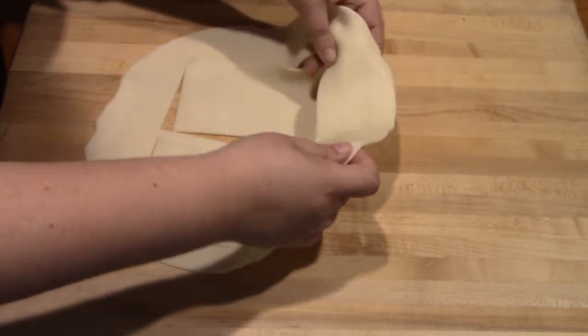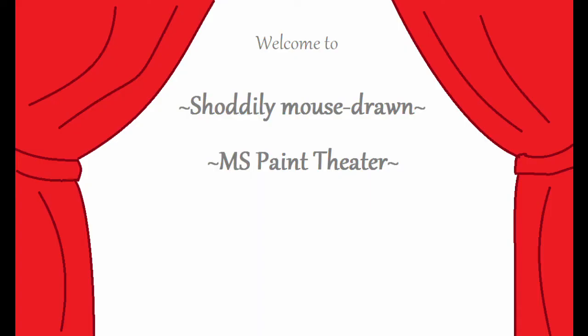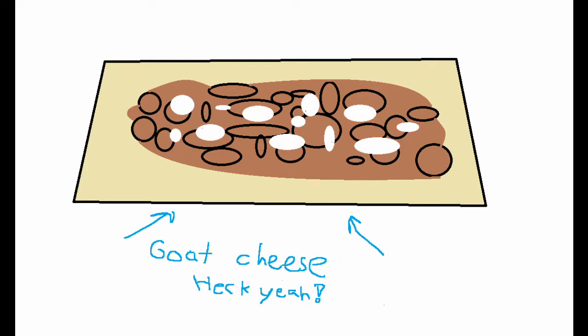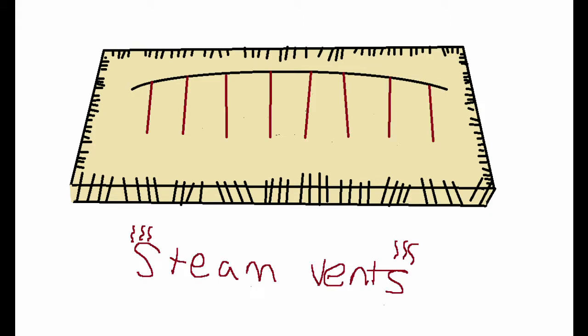I seem to have misplaced the clip of filling and sealing the meat pies — I don't know exactly what happened — but in its place, here's my elegant illustration of how you make these. We take our tray of pie crust bottoms and put down some filling, taking care not to get it onto the edges too much. We also take care to remove any bay leaves we find, because those are great for flavoring but bad for eating. Next, we use our secret ingredient: a little sprinkle of goat cheese. Trust me, it adds a creamy little je ne sais quoi that you will not want to miss. The pie crust top goes on top, sensibly enough, and we seal the outside edges with a fork. Then we use a sharp knife to cut some slits in the top so that steam can escape.